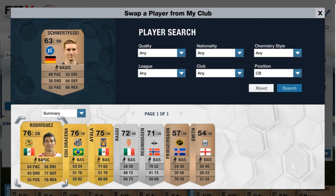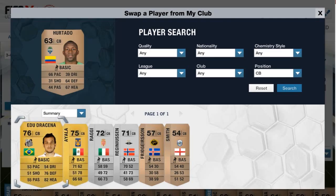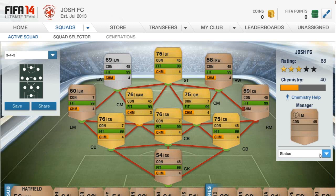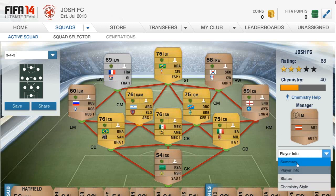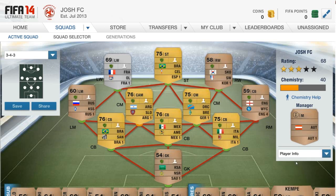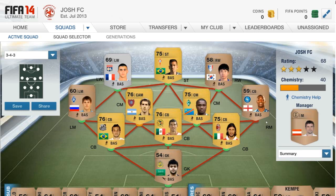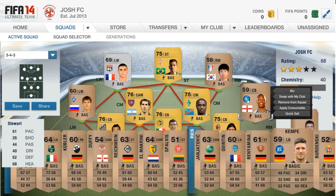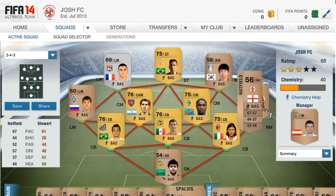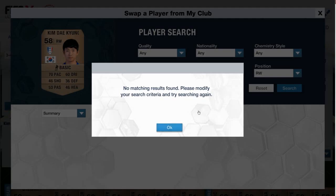Oh, I have three gold center backs — okay, cool. So we'll swap him out as well. They only get seven chemistry, but they do have loyalty because they were opened in packs, so they're automatically getting one plus one chemistry point. It should show their chemistry — cam four. I think if you get the loyalty ones, they get one chemistry automatically. And I do have a right mid. I think it's the guy all the way over here — yeah, this guy. I don't think I have any right wings in the club. Yeah, I didn't think so. So he's going to have to stay there.